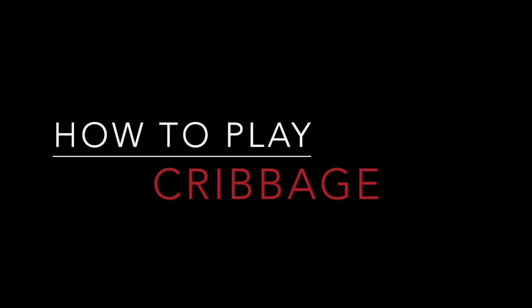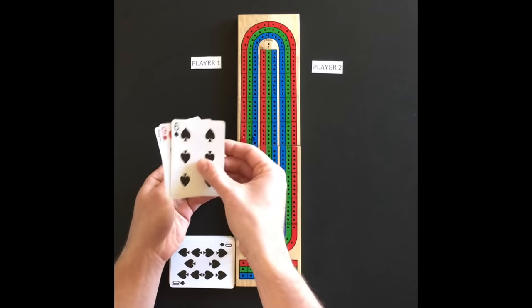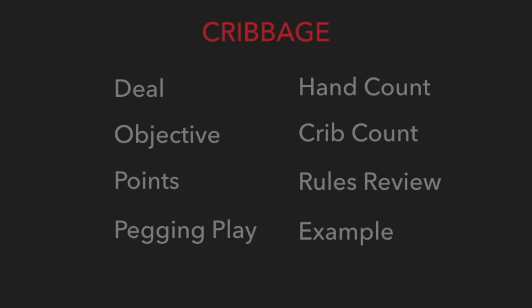Hello and welcome to How to Play Cribbage. To play cribbage you will need a cribbage board and a deck of cards. This video will start by going over the different aspects for two-player cribbage and then we'll put them all together for you to better understand the game. The video will finish with an example hand of cribbage.